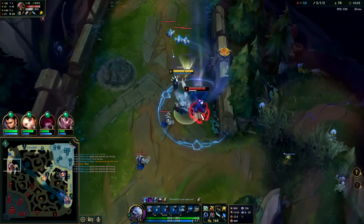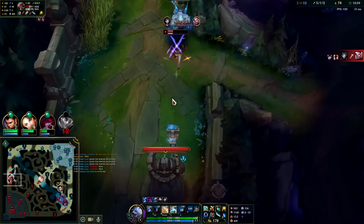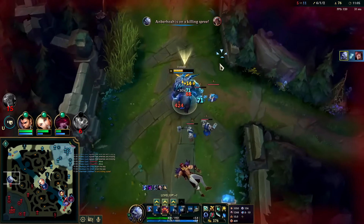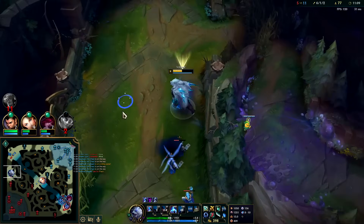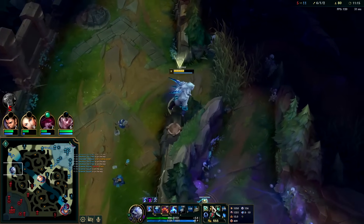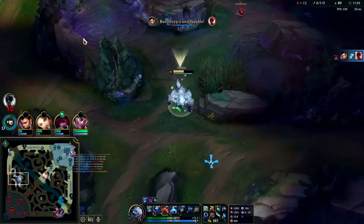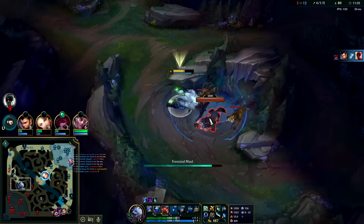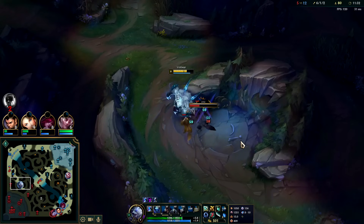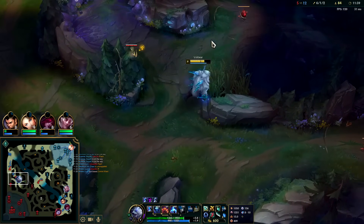Stun on the side, W, auto, auto, W — get the E down, then we walk out. We want to W the same one again so we'll hold off — there we go. I have some crit with Zeal now, and the Volibear crit animation is so freaking cool. I'll let him step back up to the wave — I need space to kill him. I'll hold onto Q as an escape option. Volibear crit slaps with both hands — it's like a double claw, really cool.